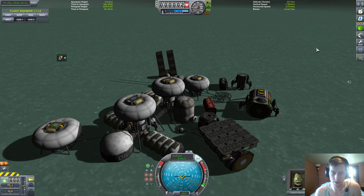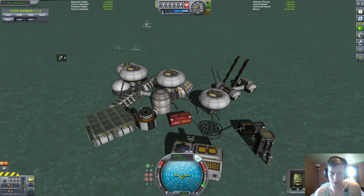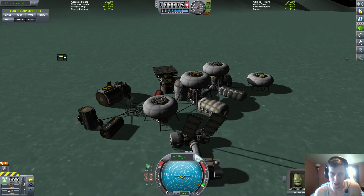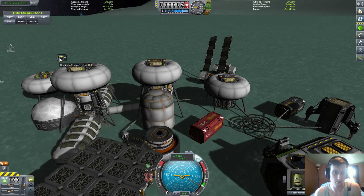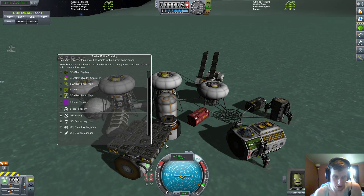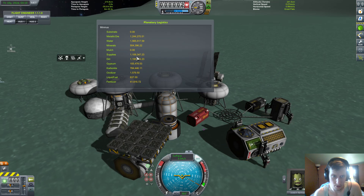This will be restarting again — everything should be working except something's wrong with this generator. It might just be because they're not happy; the habitat thing is all weird. We might be able to fix that, I'm not 100% sure. Everything else seems to be working. There's the buttons here — turn all these on. Let's check that out.